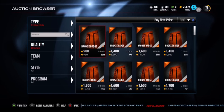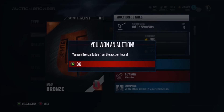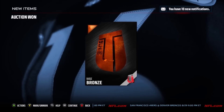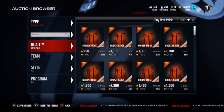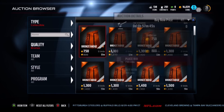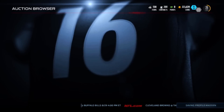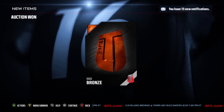This method works for more than just bronze badges — I have something pretty sweet that I sniped at the end of this video to prove you can do it for other badges. I was doing gold badges a bit earlier; unfortunately I wasn't able to record it, but you can sell gold badges for about 5,000 coins each, so there's a chance for a bit more profit there.